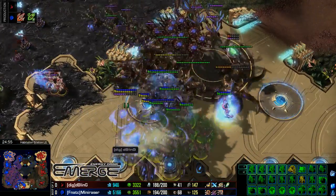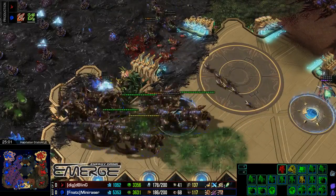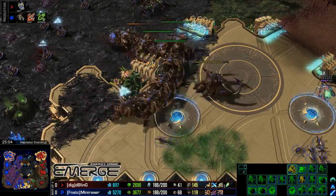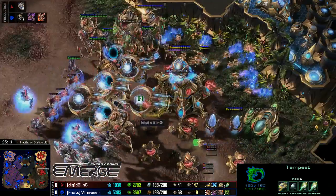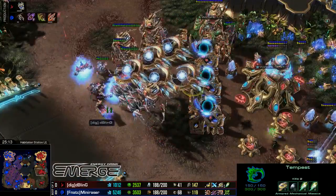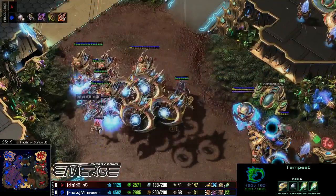And here we go — Mini Razor's going to try to engage. Immediately the recall, but he misses off so many Templar. That's a lot of dead Templar. Overall I would not say that was a good trade there for Bling. This is really important now for Mini Razor — he's taken out a lot of gas-heavy units, but Bling has a decent amount of gas in the bank.